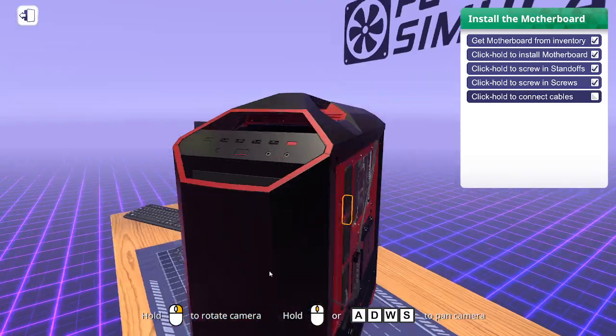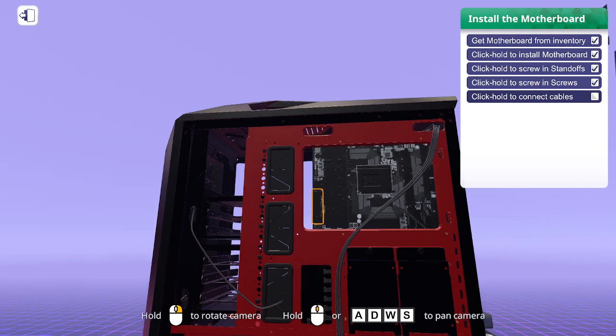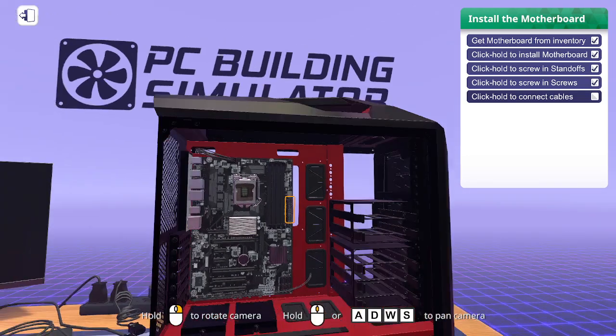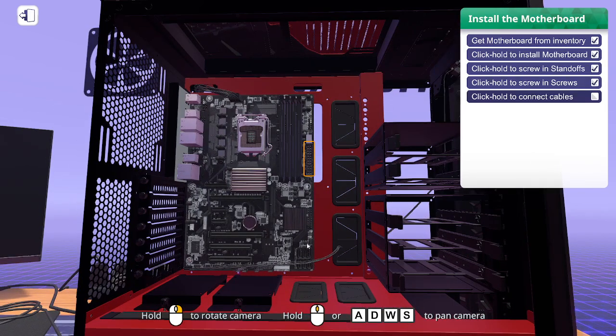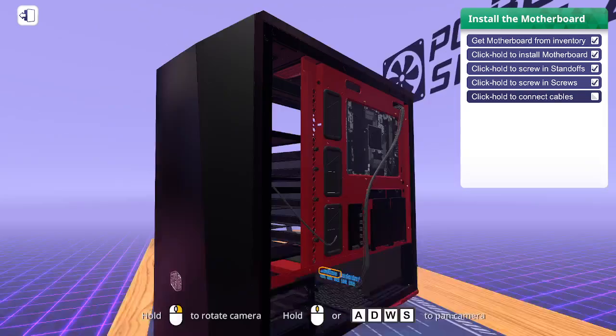Depending on how your case is designed, the cables run through the motherboard tray and into a slit for cable management. Cable management is really important — it's almost an art form. The 24-pin ATX power connector carries power from the PSU to the motherboard.